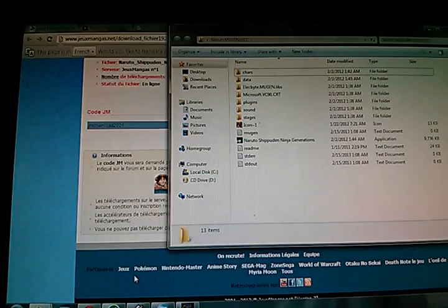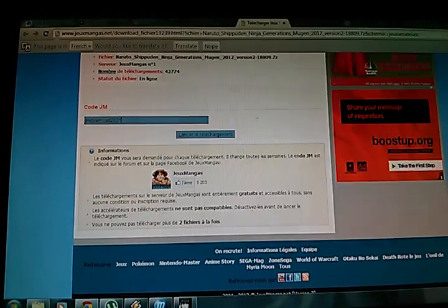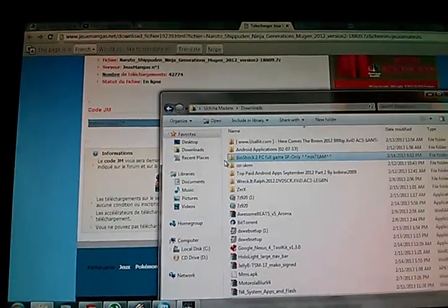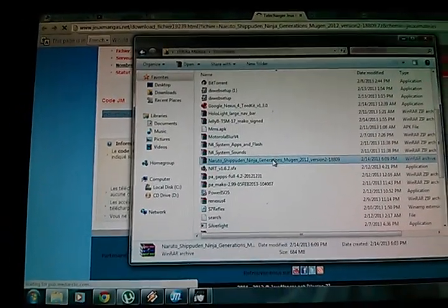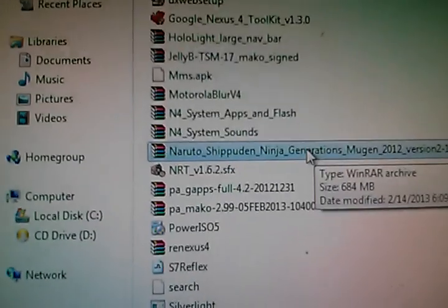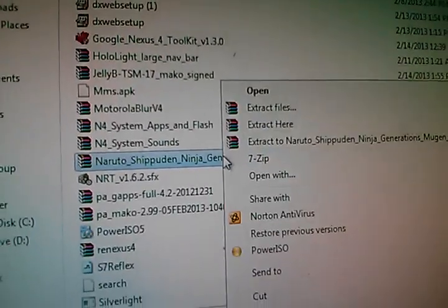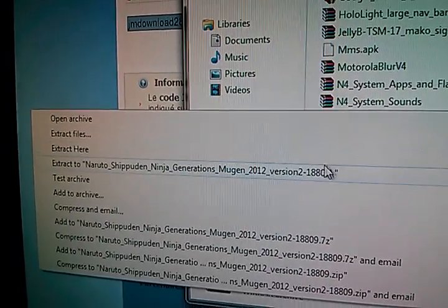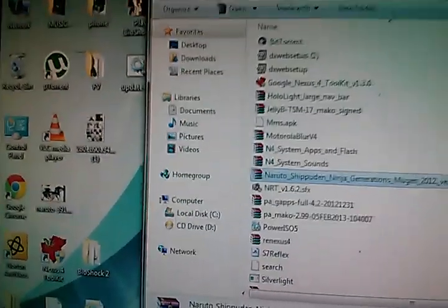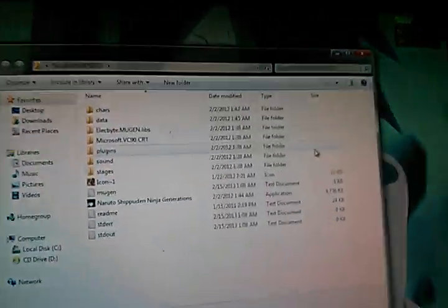Now this is where it gets tricky — well, not tricky, this is really easy. You're gonna come right here to the Downloads folder and look for that game — it's gonna be right here. When you have the game, you're gonna right-click it and open it with the 7-Zip file that I told you to download earlier. You're gonna extract it wherever you want. I extract it to the desktop. So here's how it looks.